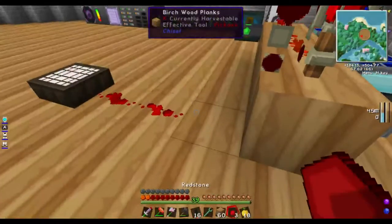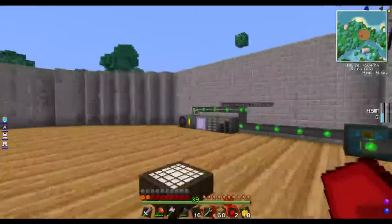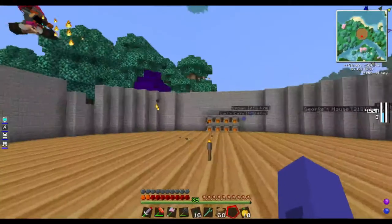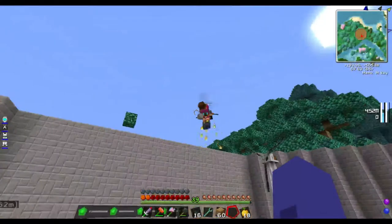I've made a redstone contraption — works as long as we don't have a roof. How high up do you want me to go before I build the first balconies? Probably a couple more blocks higher.